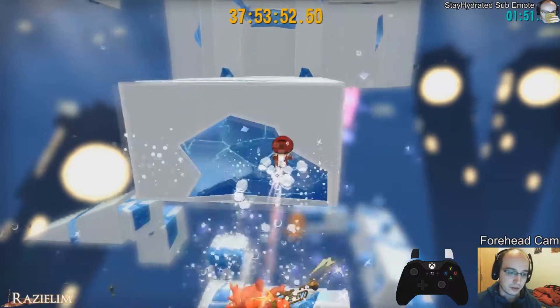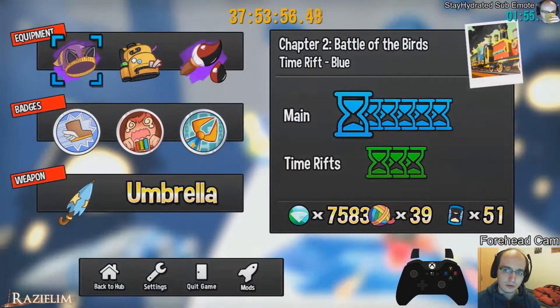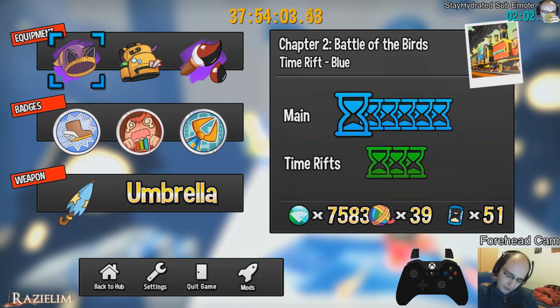Now these platforms are really weird. For some reason, you always jump on the ledge even if you're not holding the A button. I don't know — there are some platforms in the game that just do that.